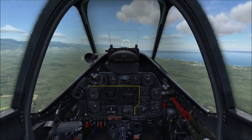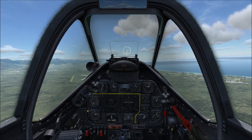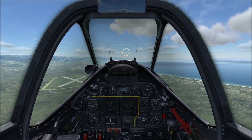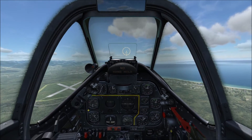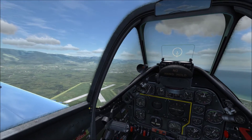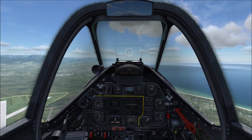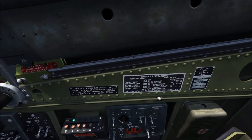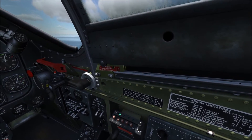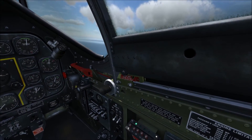What you want to do learning to operate this is learn its limitations — where you should keep it running for travel, where you should keep it running for bombing runs, where you should keep it running for dogfighting. Learning this is important because you can overstress your engine and kill it randomly. The best way to learn your engine's limitations is to go by the engine limitations panel. You have your cruise max, max continuous, military for 15 minutes, war emergency for 5 minutes, and takeoff only.